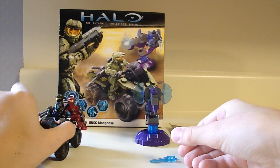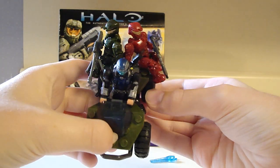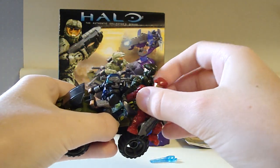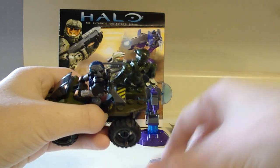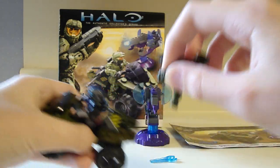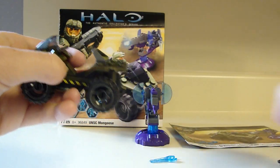First off, the Mongoose — as you can see, I put three figures on it, but that's only because I wanted to show you how you can actually hold three figures on the Mongoose. Just hold them back there. This is the figure right here that comes with it, not the ODST guy.